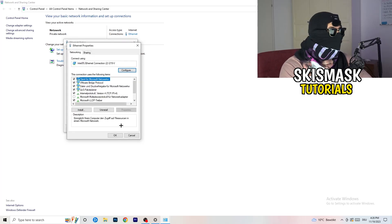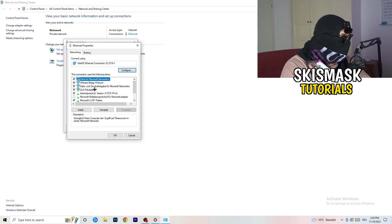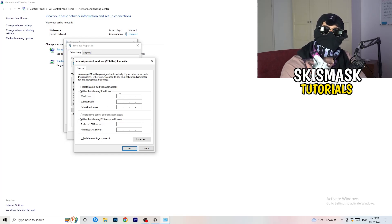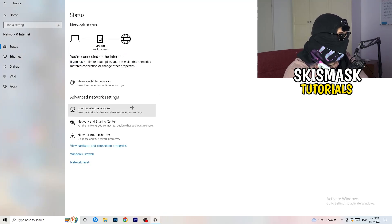Make sure you have administrator mode on. In the Properties window, scroll down to 'Internet Protocol Version 4' and open it. Select 'Use the following IP address' and in the IP address field type in 8.8.8.8. Then under 'Use the following DNS server addresses,' enable that option and type in your DNS server address — you'll need to Google your specific DNS server address. Afterwards click 'Apply' and 'OK.'